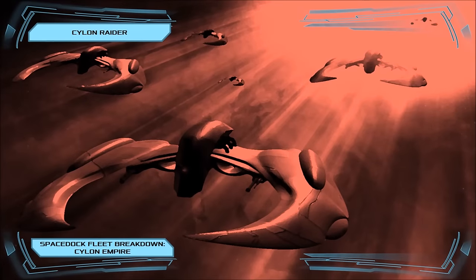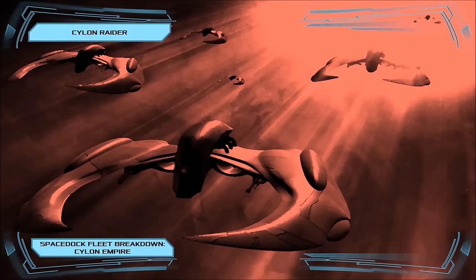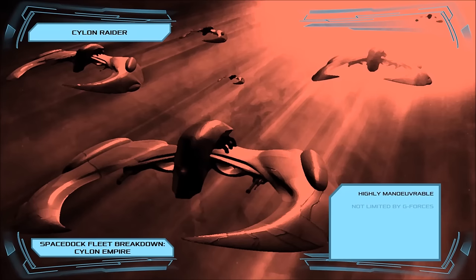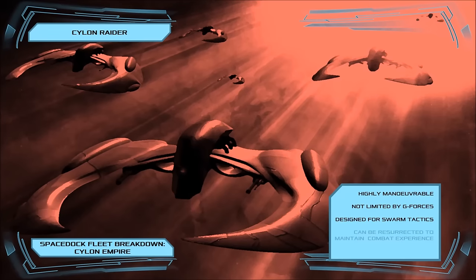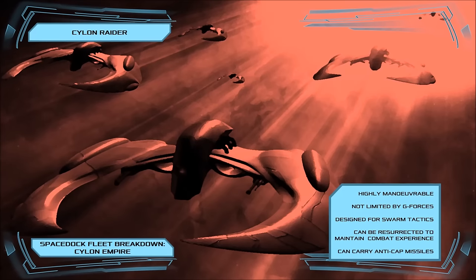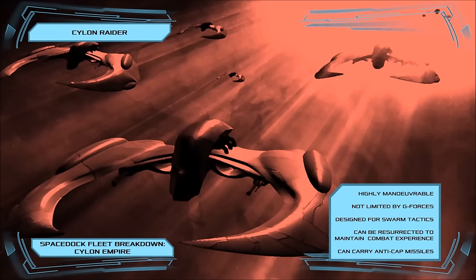Serving as the primary space superiority fighter of the Cylon fleet, the Raider is a semi-sentient biomechanical attack craft optimised for use in swarms, armed with a pair of rapid-fire kinetic energy weapons, capable of carrying both conventional and nuclear missiles, and largely immune to the G-forces suffered by piloted spacecraft. The Raider is a lethal opponent in ship-to-ship combat, and the fighter carries an FTL drive whose range far exceeds that of all Colonial drive units, including those installed on warships.